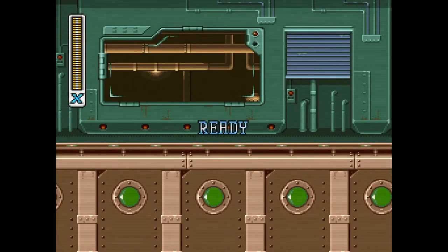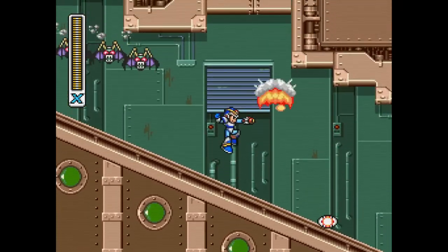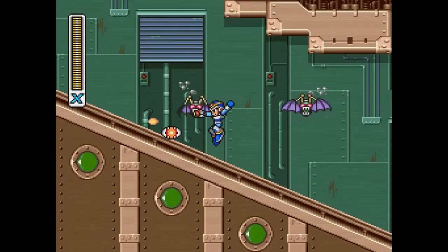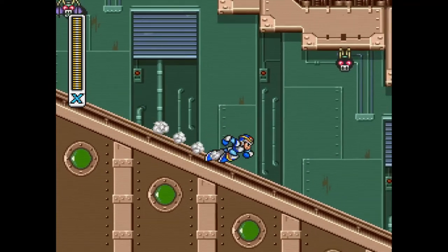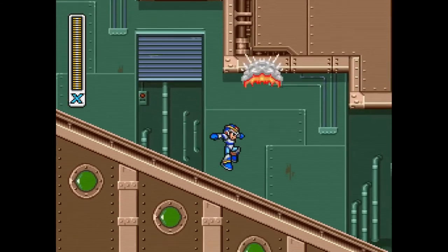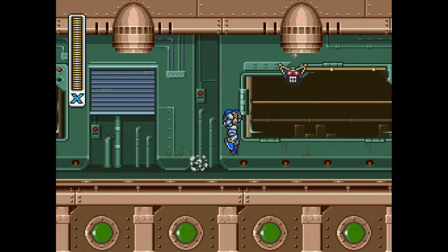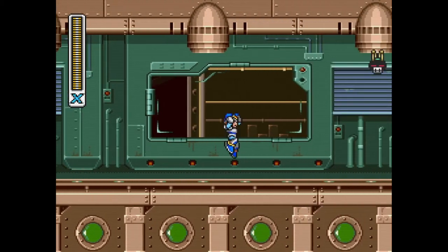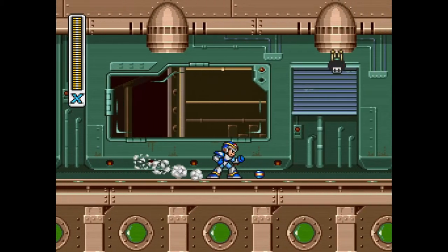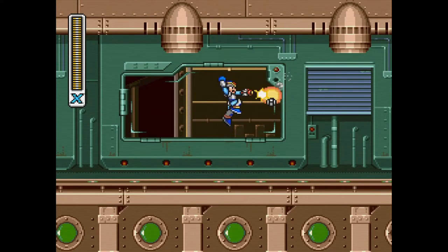We're going back to Armored Armadillo's stage. Why? Well, if you're caught up on your Mega Man lore, we're getting a secret, secret, secret light capsule. In order to get it, you have to have everything else in the game: all the heart tanks, all the sub tanks, all the armor upgrades, and all the weapons from the Mavericks. That's the only way you're going to get this thing to spawn.